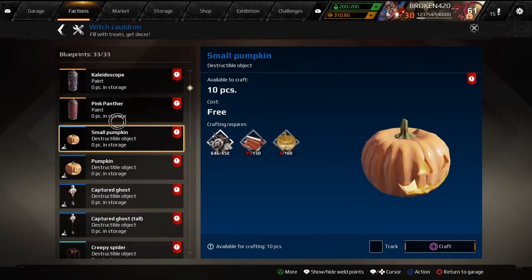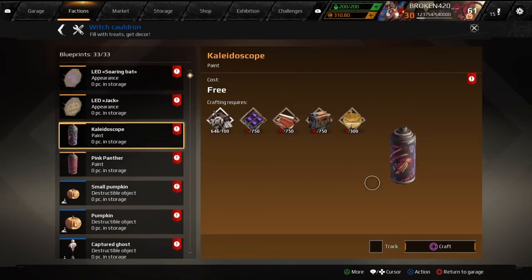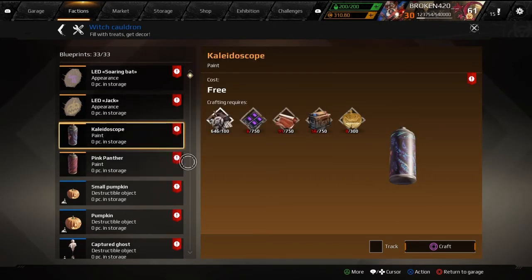You've got a big pumpkin, a small pumpkin, and some different paints. That one looks pretty cool - I think it's new, I've never seen that one before. Yeah, 1,500 bucks, but it's new.